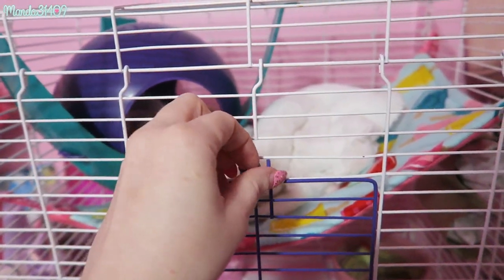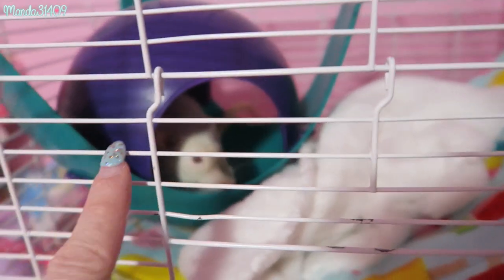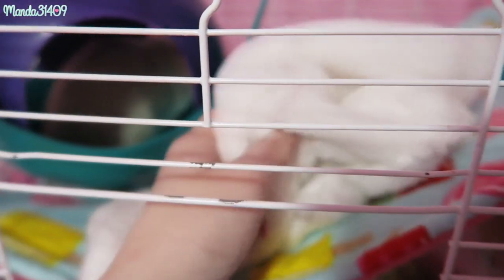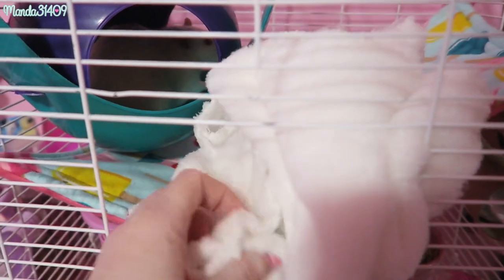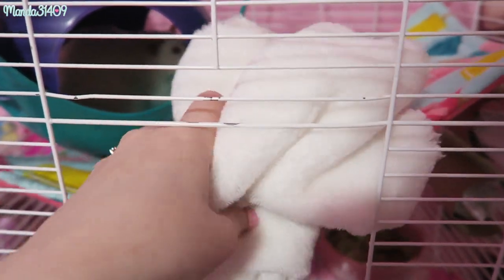I'm just going to start at the top level and work down. You guys saw this little space pod here before - I got this off of the Chewy website. Then I have this little fleece microfiber blanket. I get these at Dollar Tree - they're actually meant for washing your car but the rats love them as little cozy blankets.